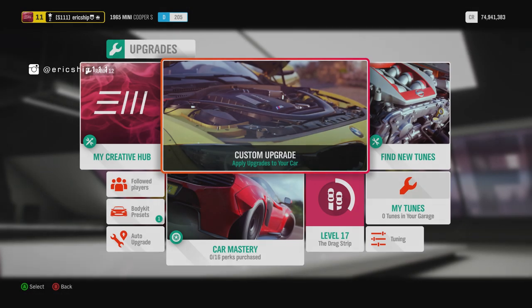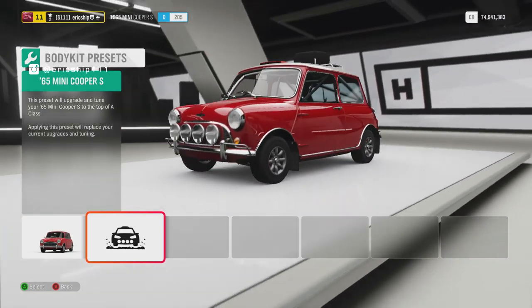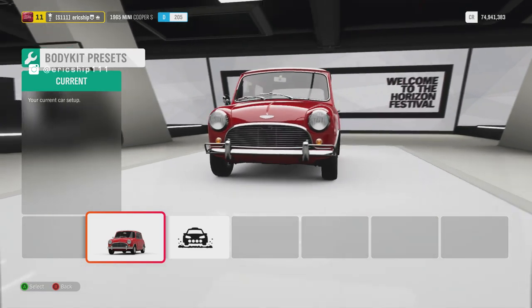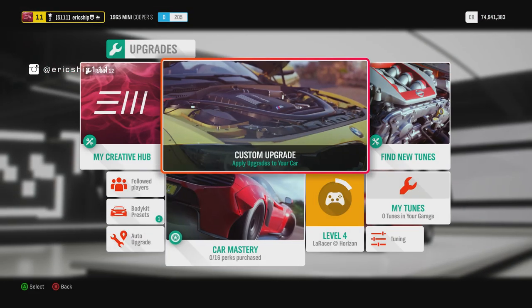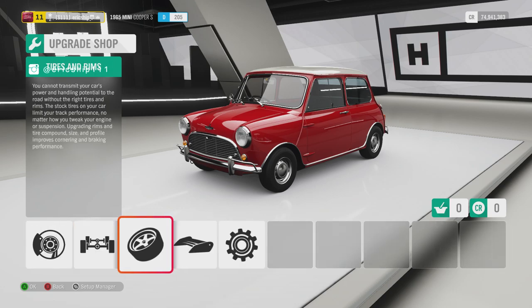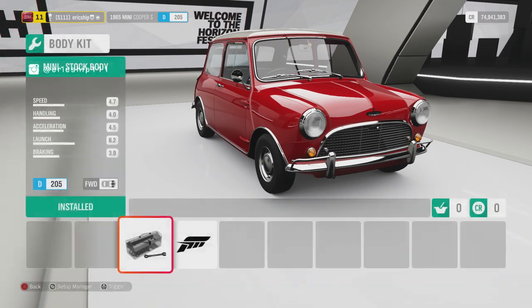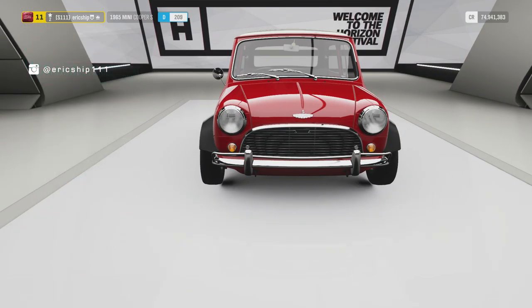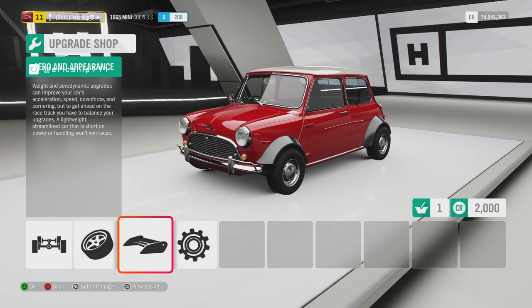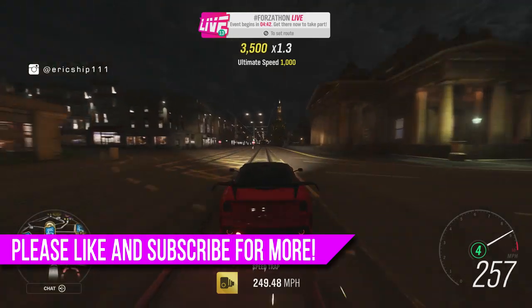Number eight: a new wide body kit. Very rarely do Playground Games bring in a brand new body kit throughout the life of one of their Horizon games, but recently in Update 11 they brought us one — and it's for the 1965 Mini Cooper S. To apply it, go into upgrades, click on conversion, go to body kit, and there it is. It's not under the wide body predetermined body kits — that's where you'll find the rally version — but here is where you'll find the wide body kit, and from there you can make the Mini Cooper look awesome.